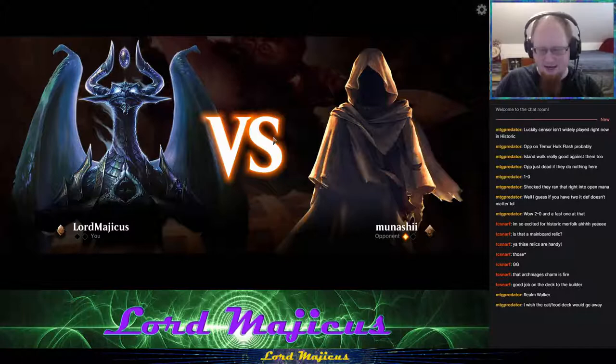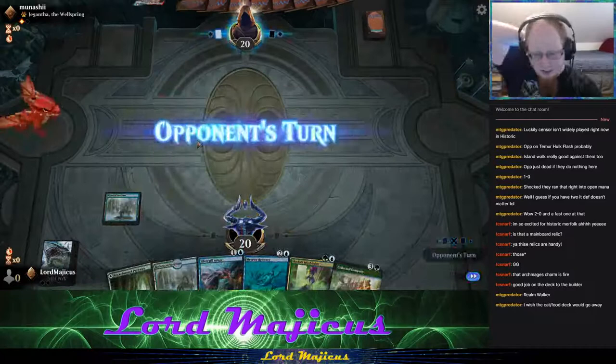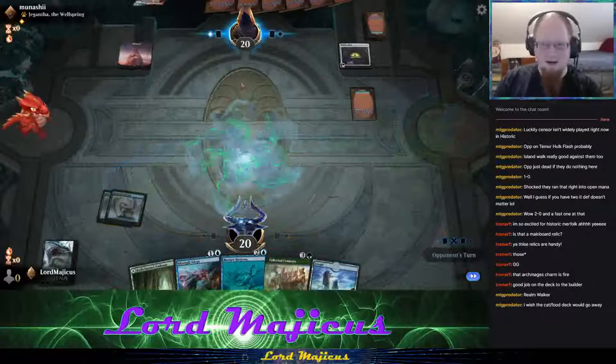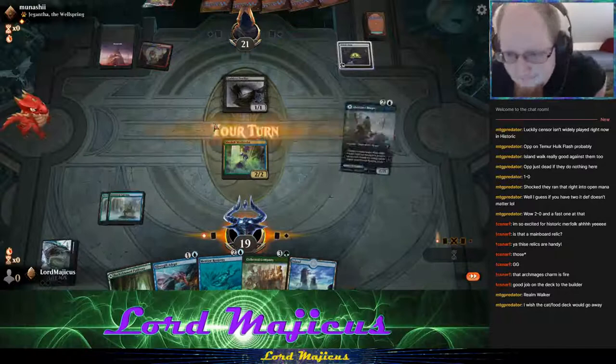It was pretty clear we were losing Game 1 badly — they had the engine in play. Game 2: I'd love to be on the play. This hand is fine, we can keep it. We might not want to play Silvergill Adept right away — we actually want to play the lord so we get out of range of getting our stuff pinged to death, and then play Company to get more stuff.